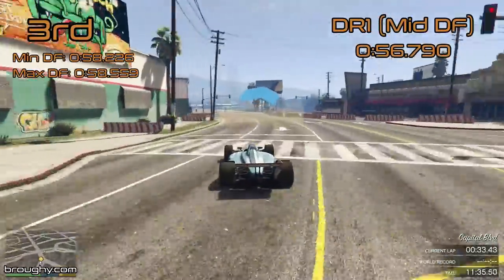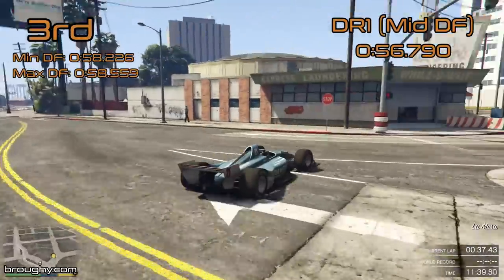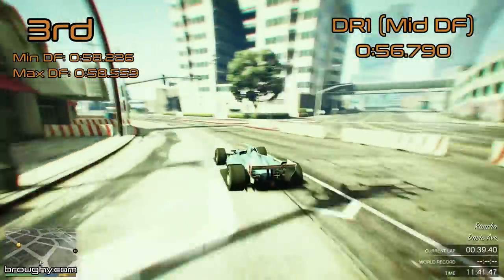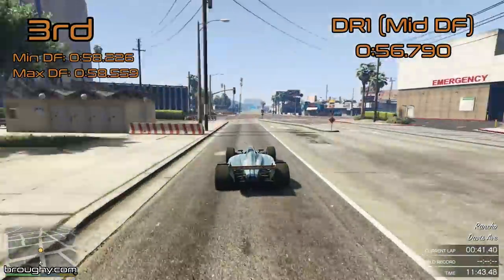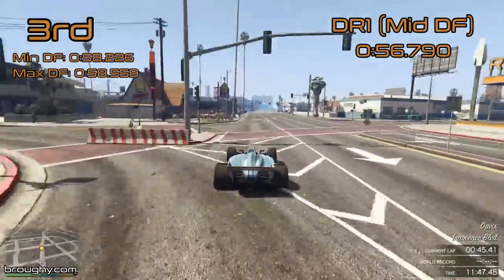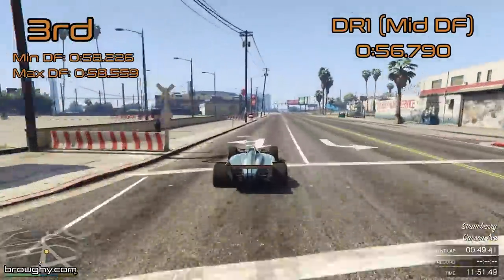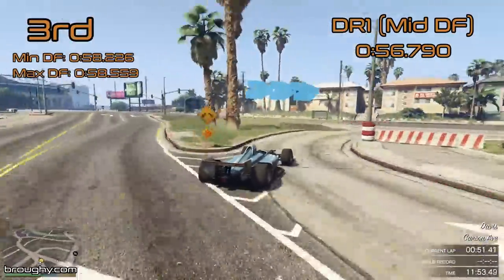These cars do vary in terms of whether minimum or maximum is faster around the lap in a vacuum just because they get their lap time in different ways. For example the DR1 is unusually quicker in the minimum downforce setup because it has such a big difference in straight line speed and becomes so slow everywhere except a few corners with the maximum downforce setup.